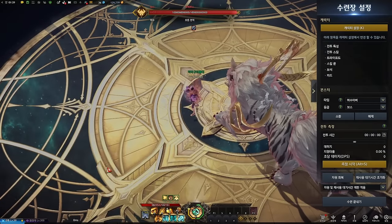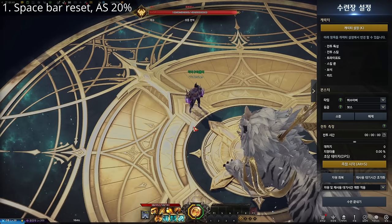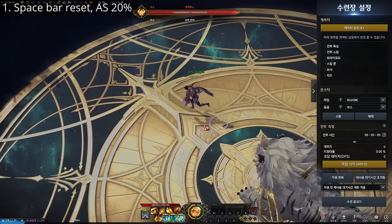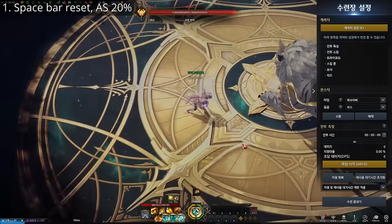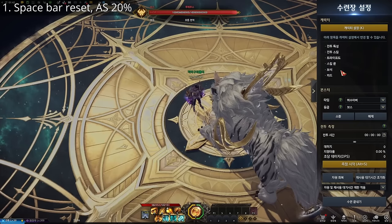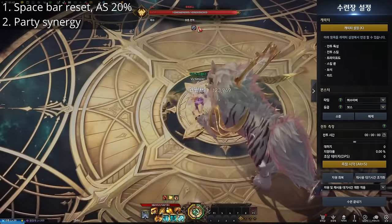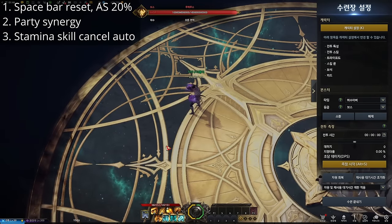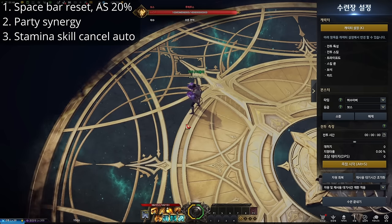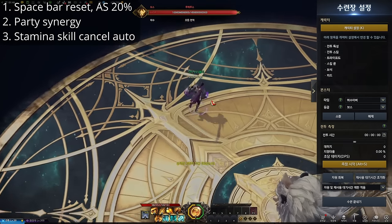There are several benefits during this mode. First, your spacebar cooldown resets and your attack speed increases by 20%. Second, your party synergy automatically applies. Third, during the stamina skill's animation, if you auto attack, then it finishes the animation with an enhanced auto attack. So let's go into the Fist King mode.